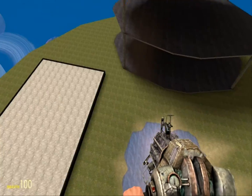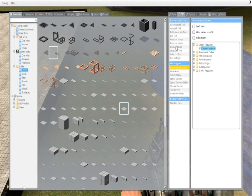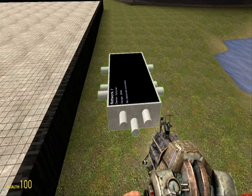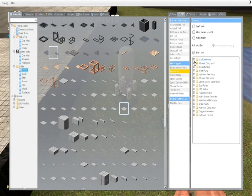Alright, we're going to talk about energy in this video — ways to produce it. I'm going to spawn a node right now because you need a node. So there are several different ways to produce energy.